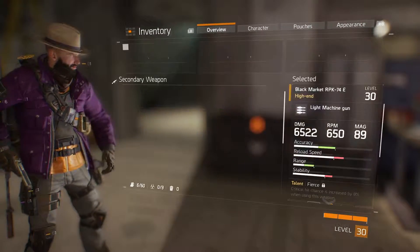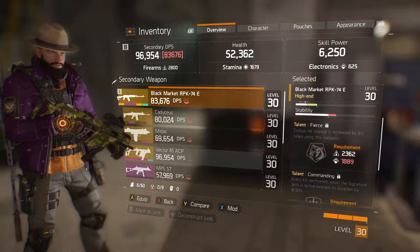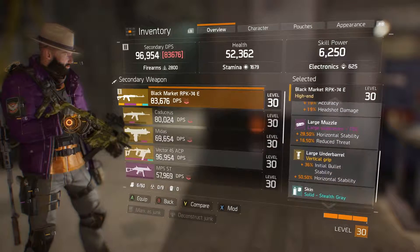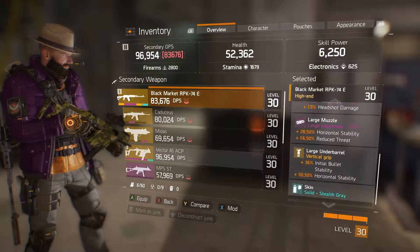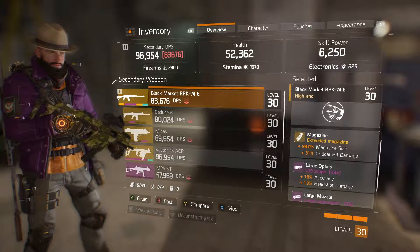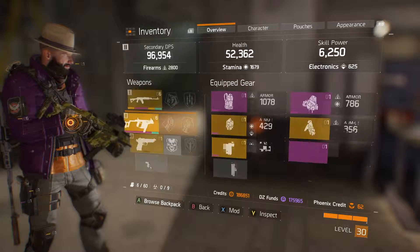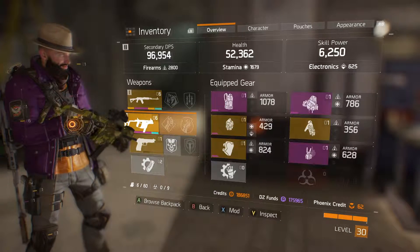My next aim is to balance these out and get the talents to actually work, because I've only got Unforgiving which is the standard one. I've got high ends, and I'm probably going to move them back onto the Vector, because I don't like playing the LMG at all — it doesn't really suit my play style. It's a good gun, it just doesn't suit me.